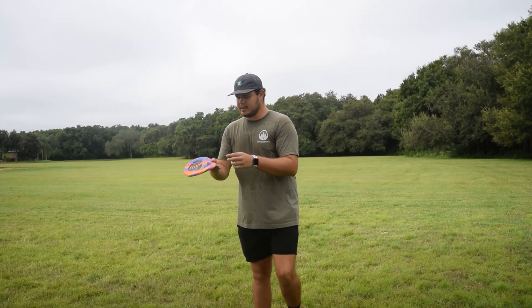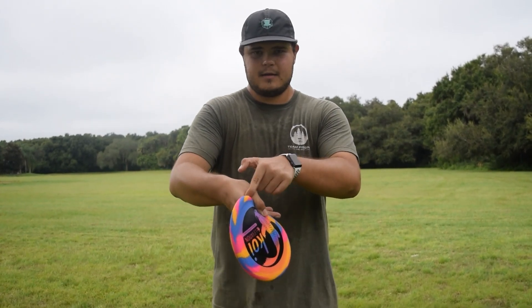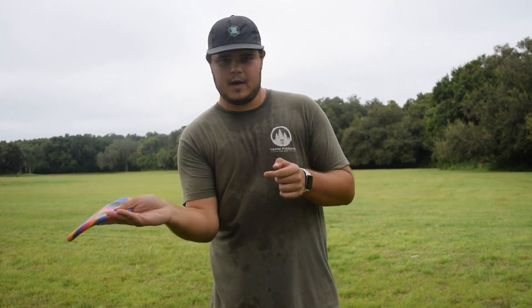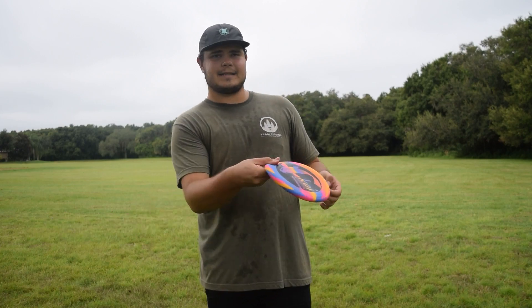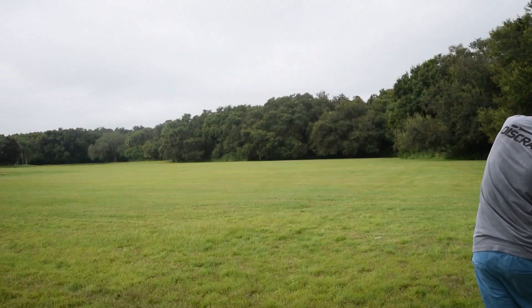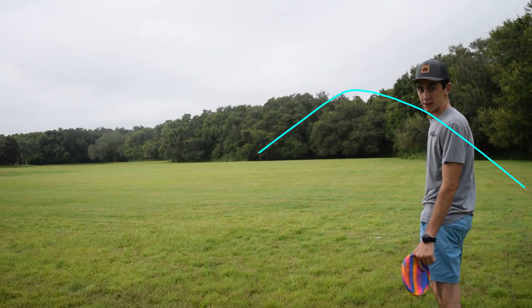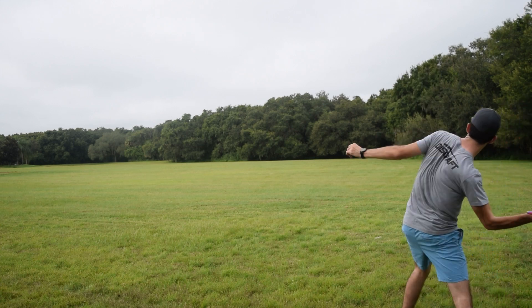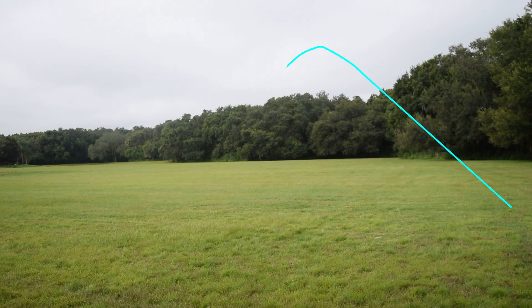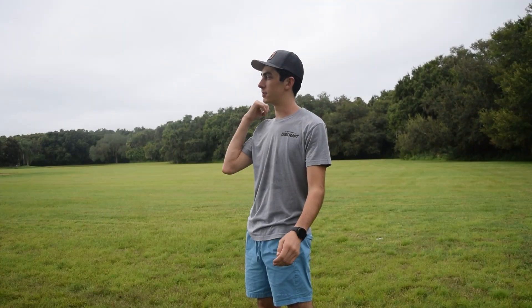It was weird because usually when you throw a forehand, to have a good grip you need to have the disc all the way up into your thumb. But with this one it kind of slips out at the very end when you try to throw it because it's so floppy. There's a limited amount of power you can put on it — if you put too much power it's gonna turn over and cut.